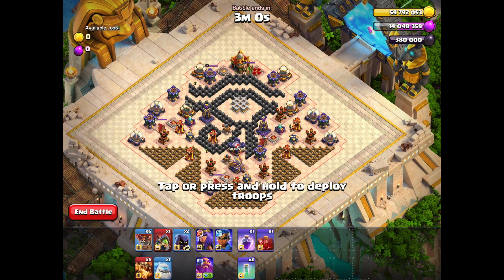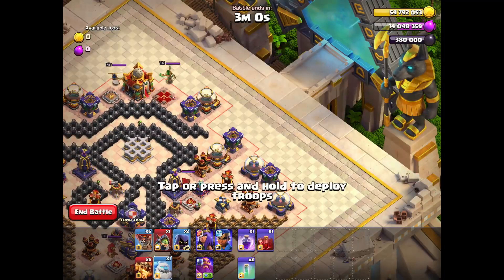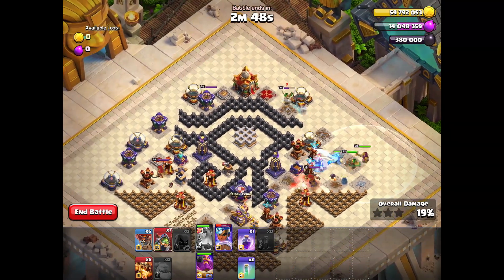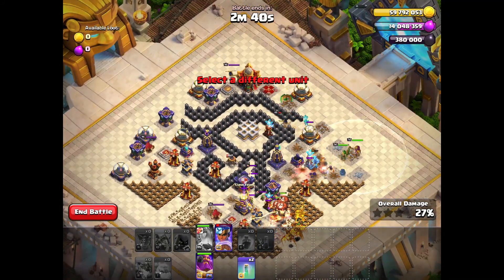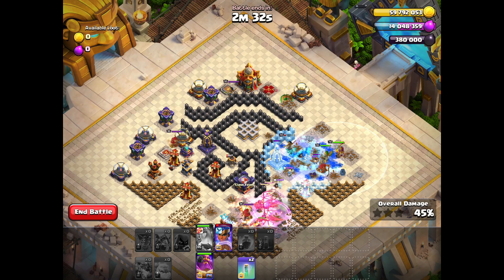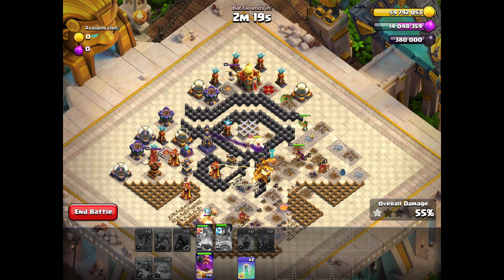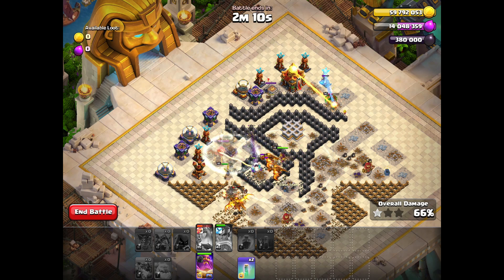Now the second method — the more difficult one without using two invisibility spells. The trick is the timing of sending the troops. The same spot for our queen, grand warden, and ice golem. Here I'm sending the royal champion in the beginning, before the invisibility goes off. Then I send the super dragons. The idea is that the super dragons destroy the bottom of the base so quickly that our queen won't have any targets there, so she switches towards the top of the base and takes down the town hall. This doesn't work every attack — you need to find the correct timings and the correct spot for your queen. But here you see no targets on the bottom and she switches towards the top.